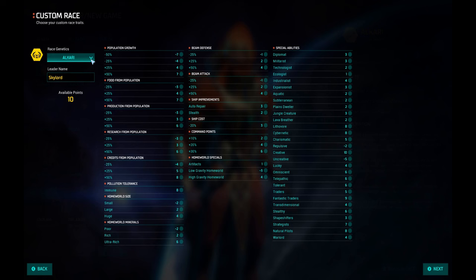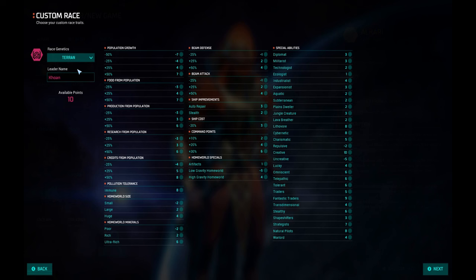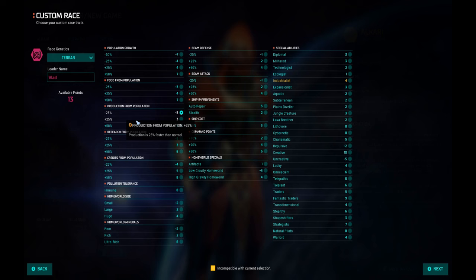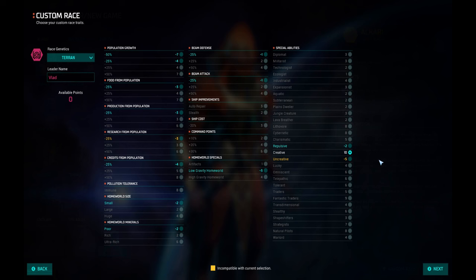You can also create a custom race — that's a nice thing. First you choose race genetics that will define the appearance of your race. You can pick human, Silicoid, whatever you want. You enter a leader name and then you start doing the math. What you want to do is pick the best possible traits. There are two traits that you need to have: one is Creative and the second one is Lithovore.